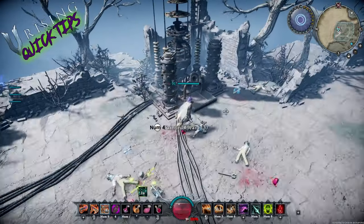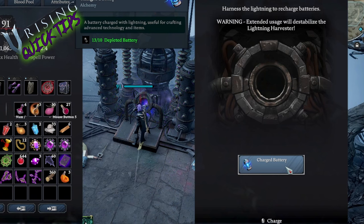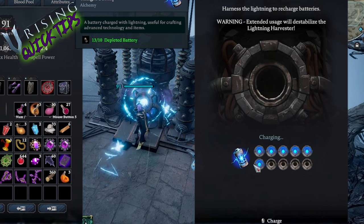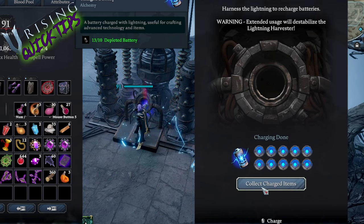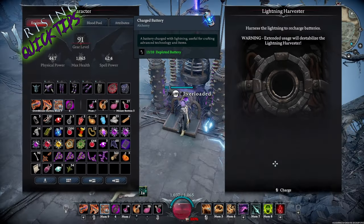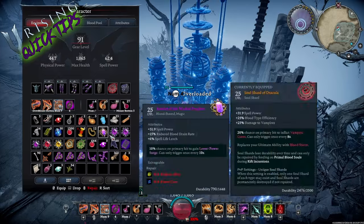Now he's interacting with the harvester and clicking on the charged battery button. He's got 13 depleted batteries so now it's working — you can see the charger indicator filling up. After it's charged, you choose 'Collect Charged Items' and you're good to go.